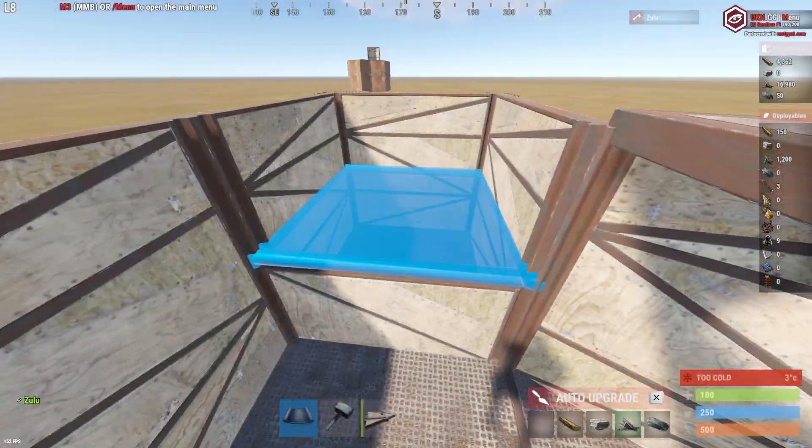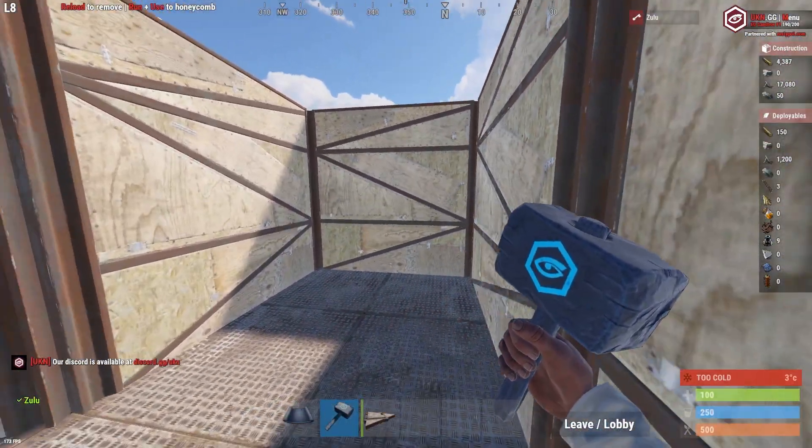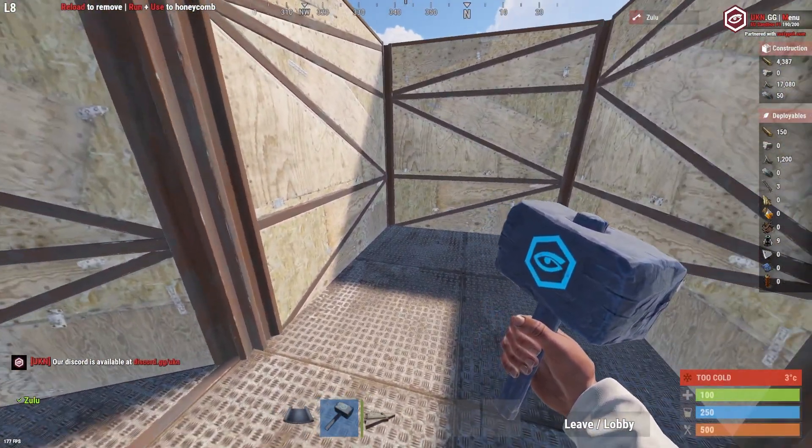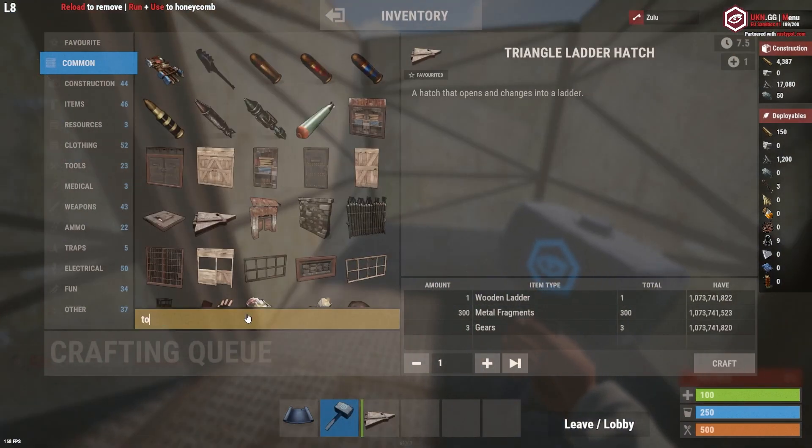With having a 3x1 it gives you one extra tile to actually use, and I use this for adding a storage room down there. This is where you're going to put some of your main loot like guns, ammo, and meds. In my opinion it's super optimal to use, especially with this design.